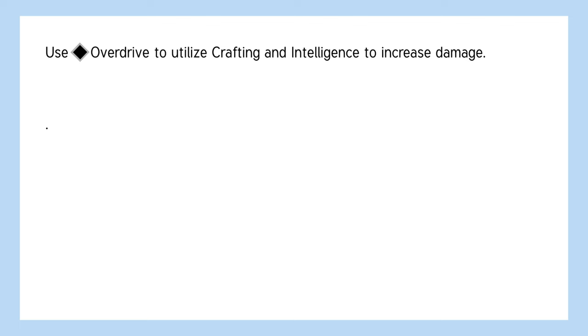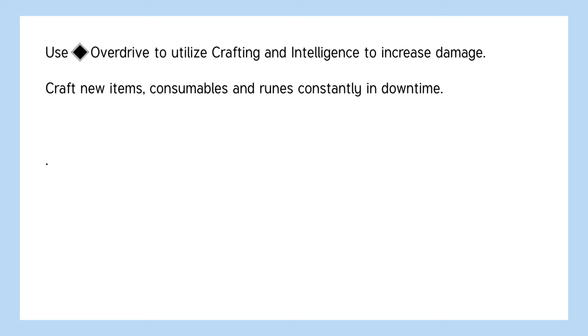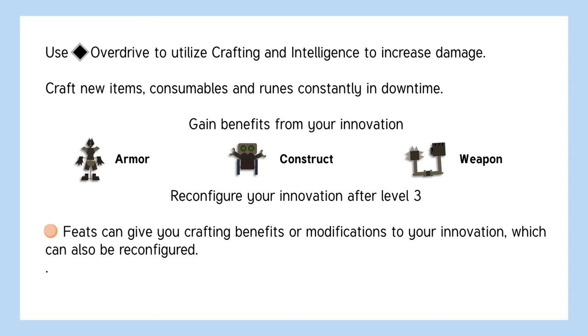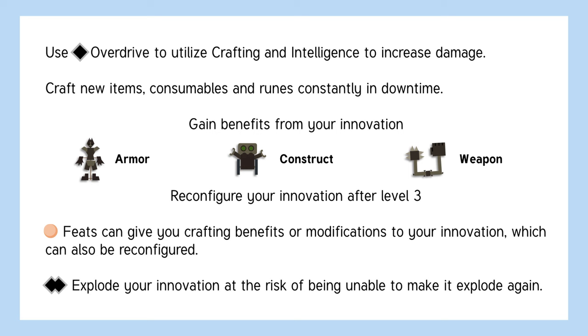In conclusion, the inventor is an intelligence-based martial that uses overdrive to add intelligence to their damage. During downtime, their highly proficient crafting bonus grants them the ability to make lots of items. The inventor's subclass is based on their innovation — either armor, construct, or weapon — and they can reconfigure their innovation's modifications at level 3. Inventor class feats will give them extra crafting abilities or new modifications to their innovation which can also be reconfigured, and they can make their innovation explode at the risk of being unable to make it explode again until they have 10 minutes to spare.